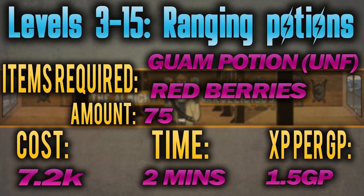From level 3 to 15 you will be making ranging potions. This currently costs 1.5 GP per XP so it's super cheap. If you choose to clean the guam and make the guam potions yourself, this will save you an additional 207 GP per potion, which I think actually takes it to profit. You need to make 75 of these, which takes around 2 minutes and costs 7,200 GP.